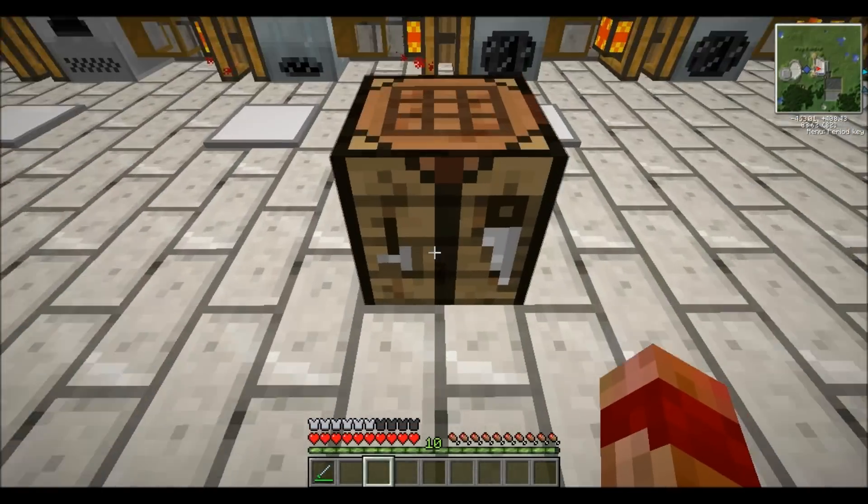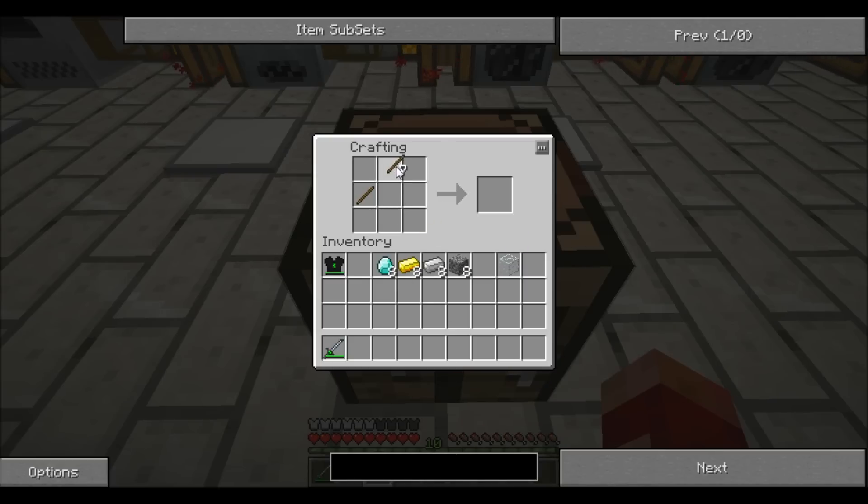So let's make the teleport pipe. All we need to do is make gears. We just need to make two wooden ones, and then two stone ones, and then two iron ones. Sorry if you've seen this a million times already. And then gold, and then diamond.